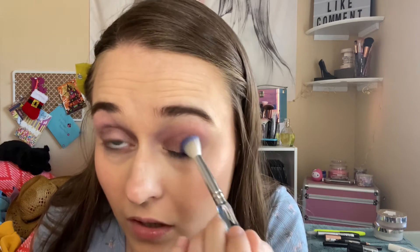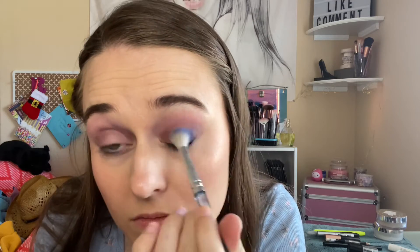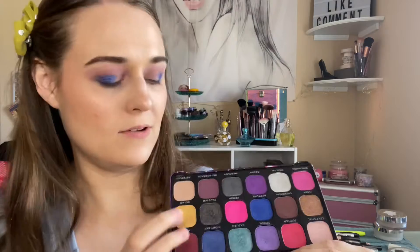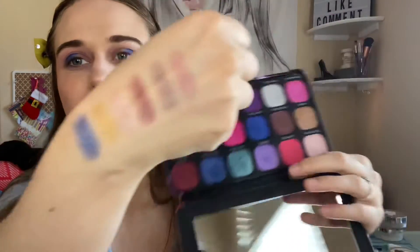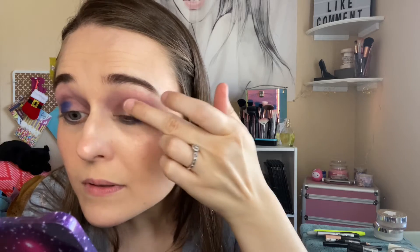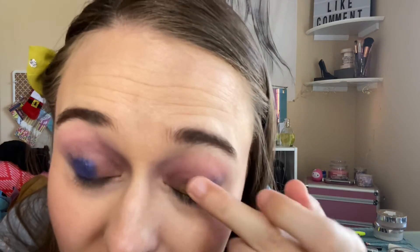Now going in with Solar — this is what it looks like and that's what it looks like swatched. I'm going to go in with my finger, going right next to the blue, just tapping it in. That's what it looks like.